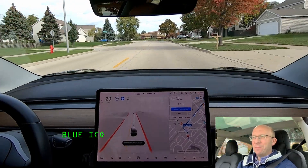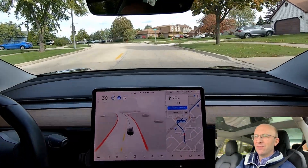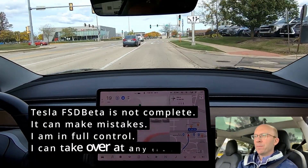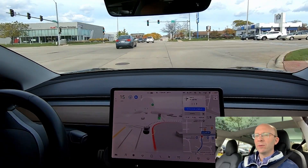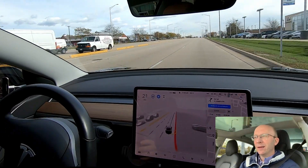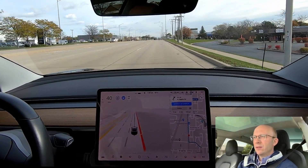Hey guys, hope everybody had a happy Halloween. We are here in the second week of testing with full self-driving beta software. I did see in one of the forums that it's possible to get a higher safety score by basically opting out and then opting back in again. I don't know if that's true, but it did work for somebody — seems like that could be a way to get in earlier.